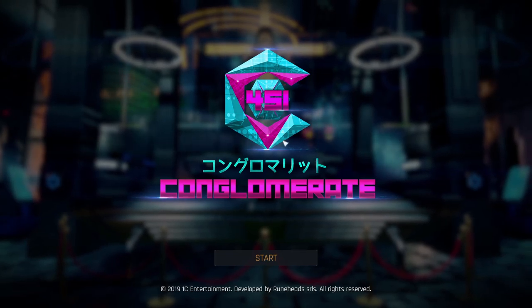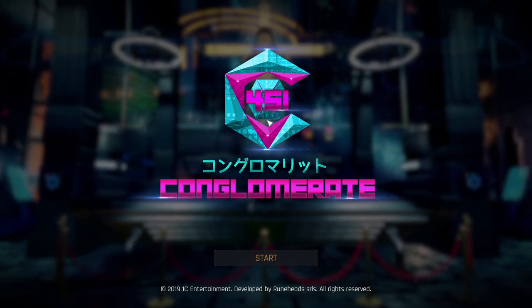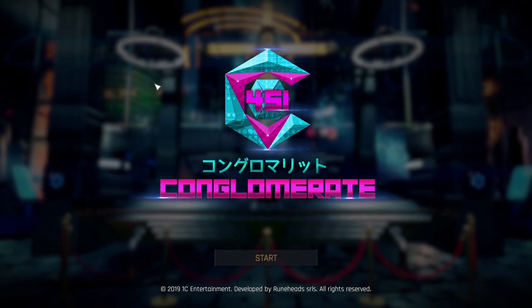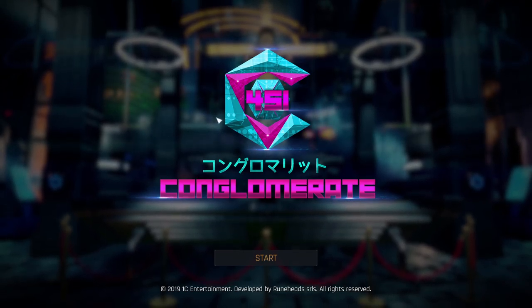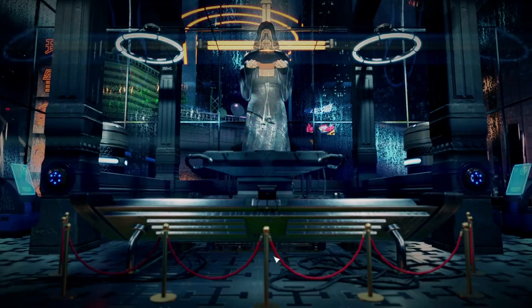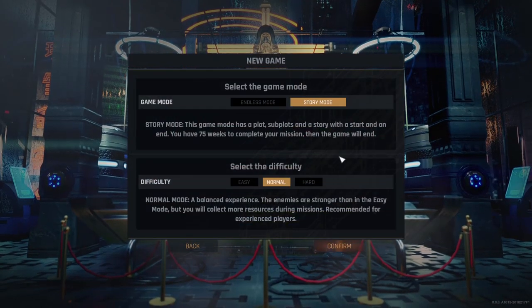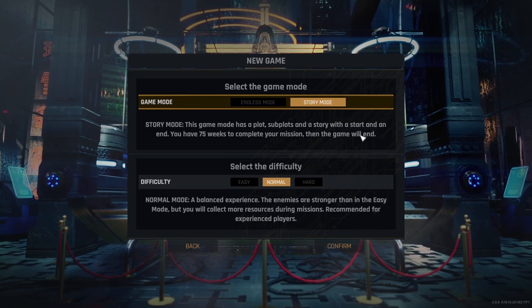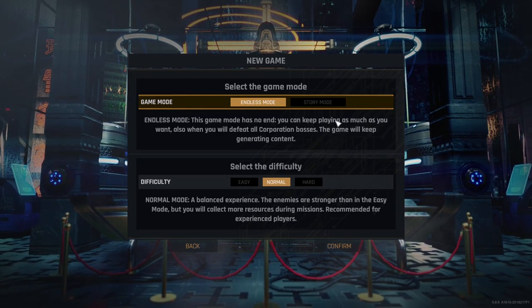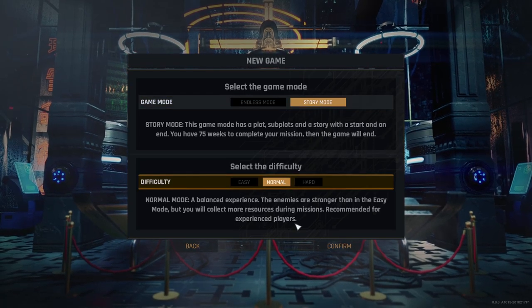I played through a tutorial-ish first mission just to get a feel of things, and now we're going to go through it all together and give it a proper try a bit deeper into the game. As always, if you like what you see, go check it out on Steam — there's a link in the description below. For difficulty, we're going with normal — I think that's the best when you check out new games.